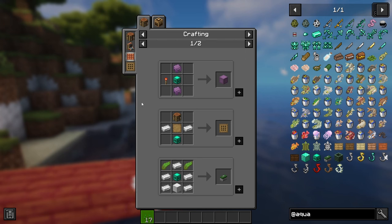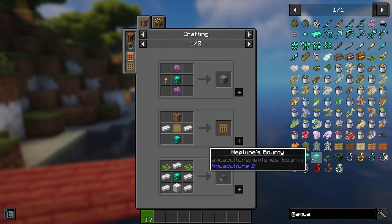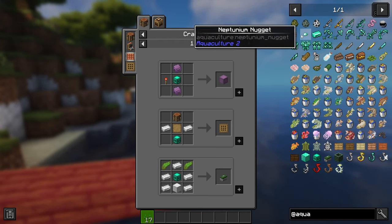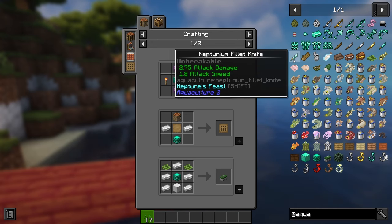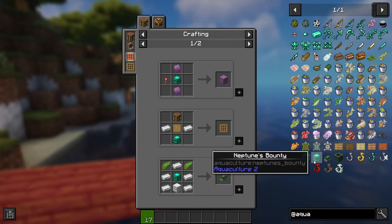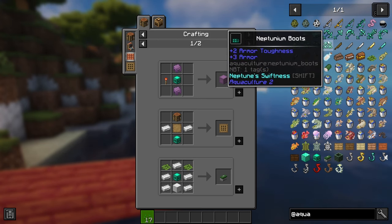I guess it doesn't really say in JEI what's inside. Well, basically, you can get any of those Neptunium gear items, and I believe there are chances of giving ingots and nuggets too. I haven't fully checked what all of those gear pieces do, but I had a quick glance over it, and some of them look pretty busted.